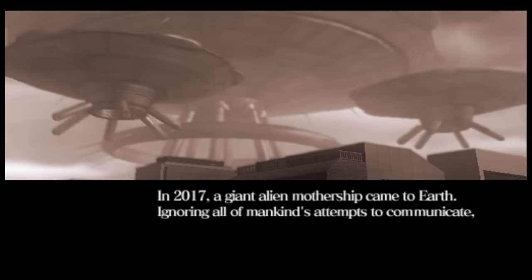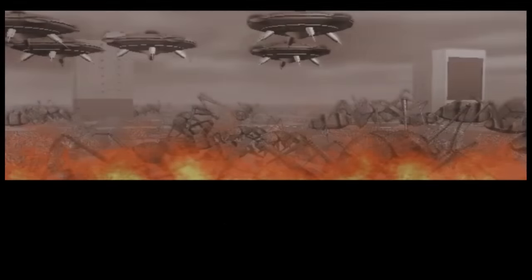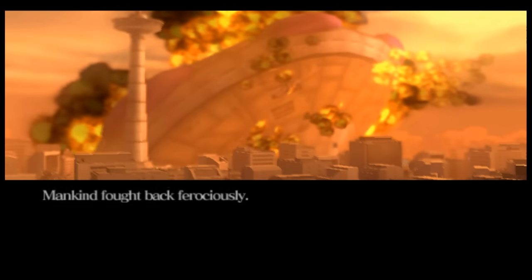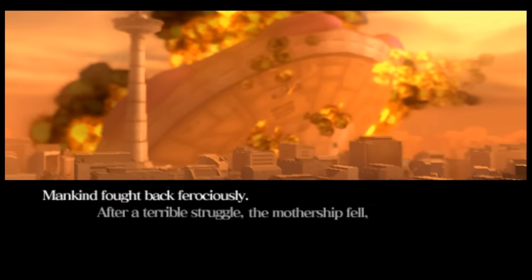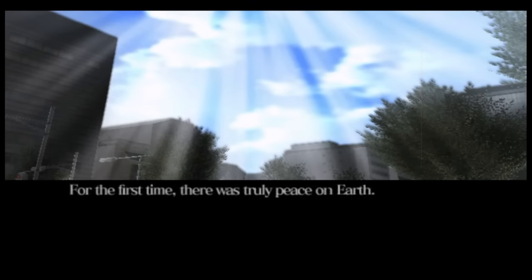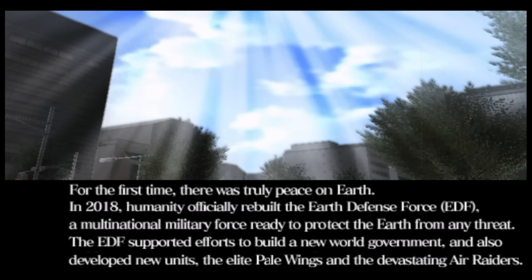EDF 2 takes place in the year 2019, two years after the repelled alien invasion from EDF 2017. There is peace in the world and humanity has finally rebuilt the Earth Defense Force, incorporating not only the infantry class from EDF 2017, but two new classes — the Pale Wing class and the Air Raider class, which originally debuted in Earth Defense Force 2025 on the PS3. In this peace, chaos erupts when aliens show up once again, requiring the EDF to defend the planet.